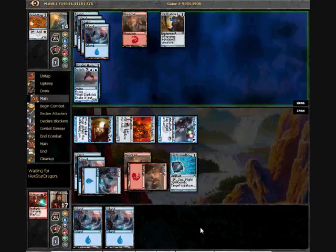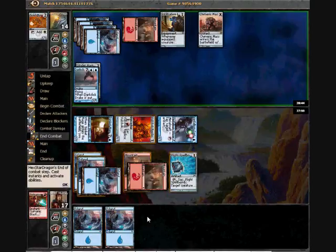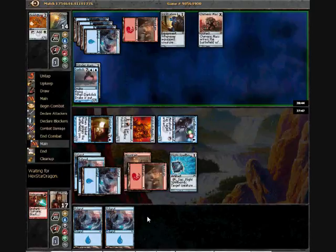That's interesting. I'm pretty sure he did play a planeswalker in the game I saw. So I think he does actually have some white spells — he maybe does splashing red. What's it going to be? A Chimeric Mass? That gets pretty large.